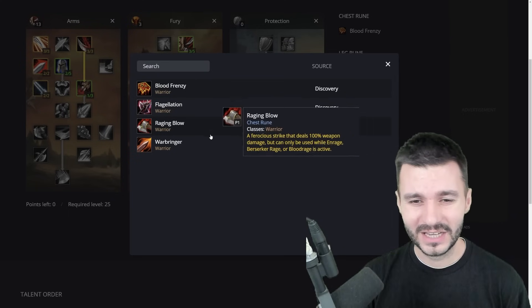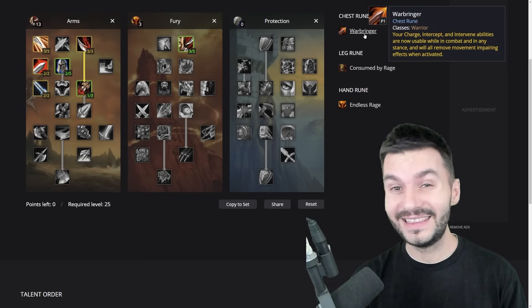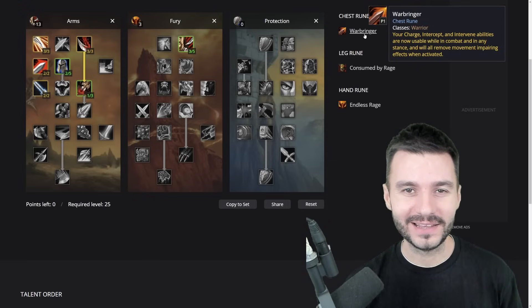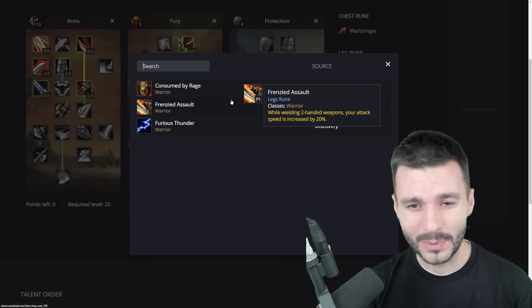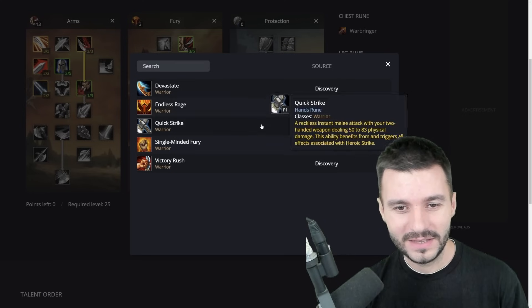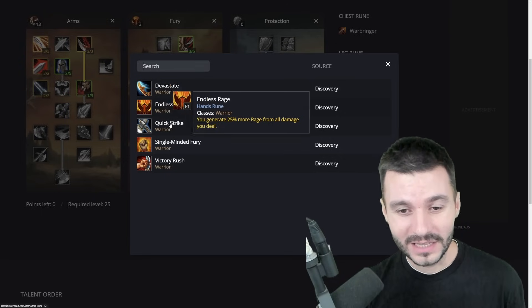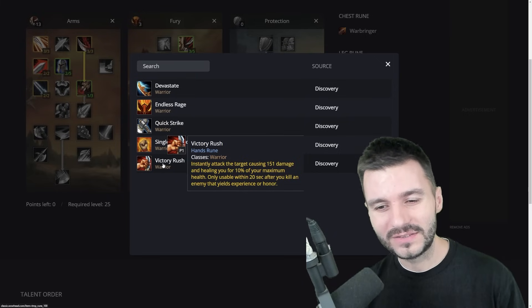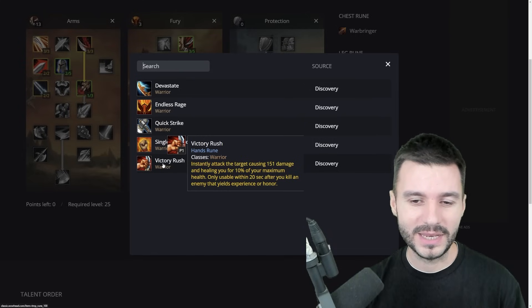For PvP it might be a bit different because we have the Warbringer rune. A PvP Arms spec would probably use Warbringer, which makes your Charge, Intercept, and Intervene abilities usable while in combat and in any stance, and it removes movement-impairing effects when activated. This is a huge change for Warriors in PvP. Then for the Leg rune you're probably going to go for Frenzied Assault for that extra attack speed chopping people, and the last rune would be Endless Rage — generating 25% more rage from all damage you deal, which is great for PvP too. There's another option called Victory Rush: if you're doing large-scale PvP or Warsong Gulch without a pocket healer, Victory Rush instantly attacks the target for 151 damage and heals you for 10% of your maximum health — usable for 20 seconds after killing an enemy that yields experience or honor.